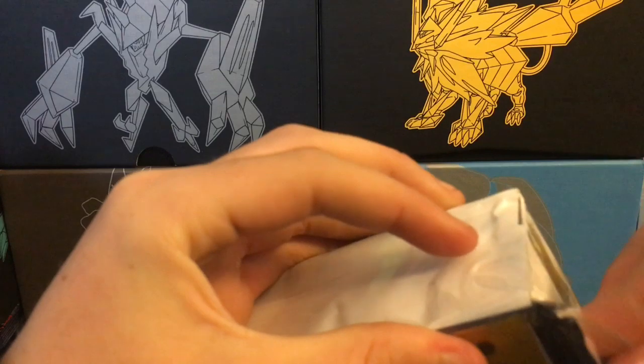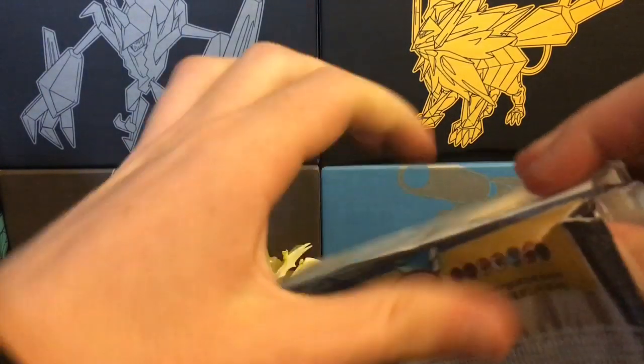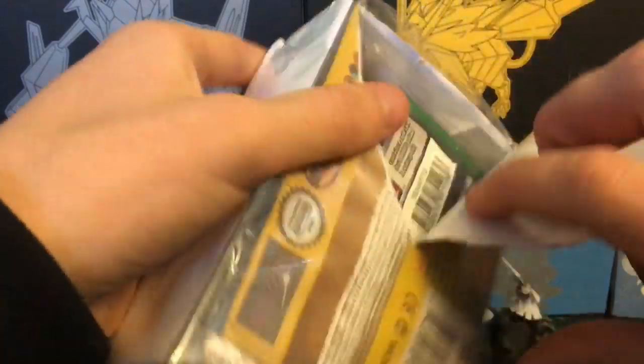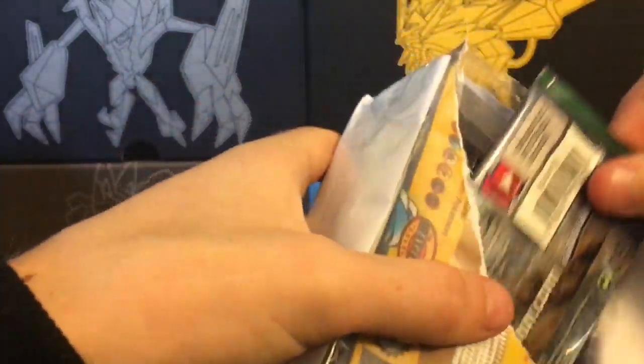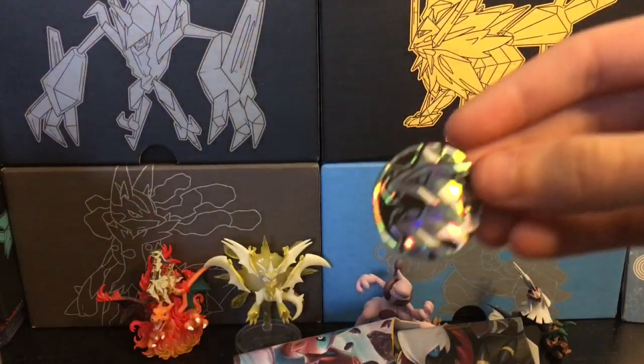There's definitely a coin in there. Alright, we're just gonna rip it. We have Fates Collide, Guardians Rising, Steam Siege — we have a couple of cards I'll look at later — some blisters, Unified Minds blisters. Looks like two Unified Minds blisters, and a coin.